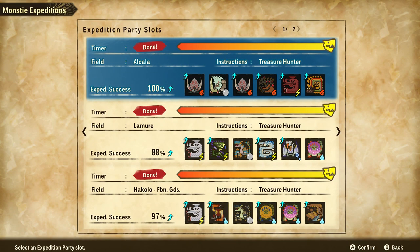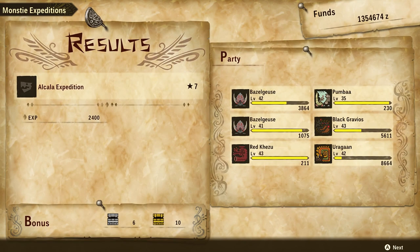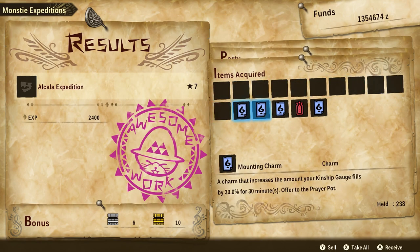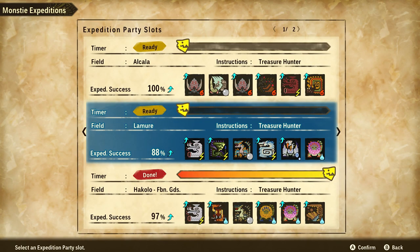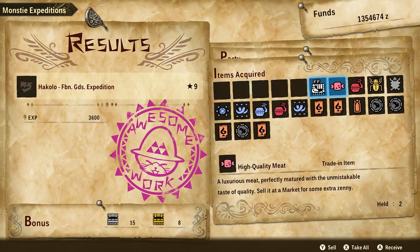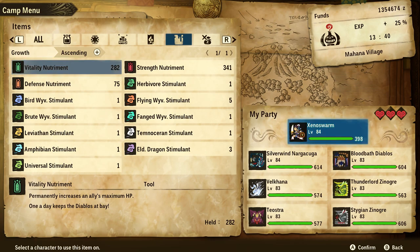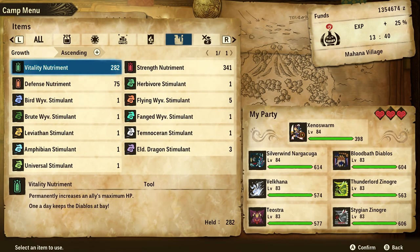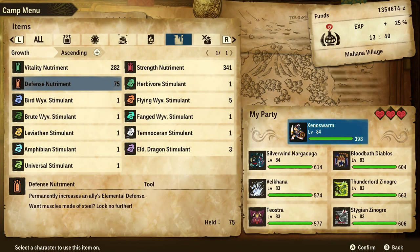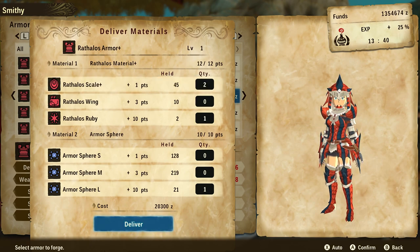Once you get into high rank, the first thing you should do is purchase all six expedition party slots. Make sure to select a variety of different maps set to find rare items or use thorough mode, and this will earn you an infinite amount of armor spheres, weapon spheres, prayer pot charms, coins to sell for zeni, and nutrients. You want to max out your character with those nutrients as soon as possible — 10 of each: strength, vitality, and defense. Don't worry about wasting these, as nutrients will be in infinite supply from expedition rewards and bottle caps can be farmed easily.